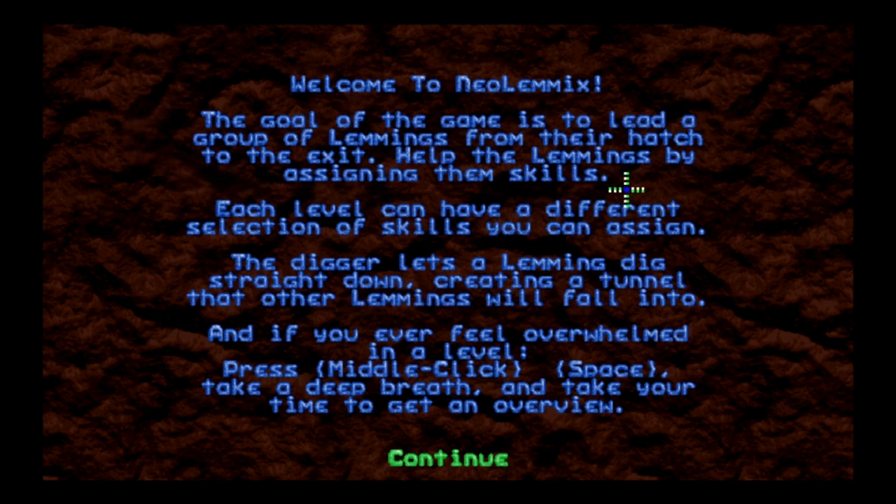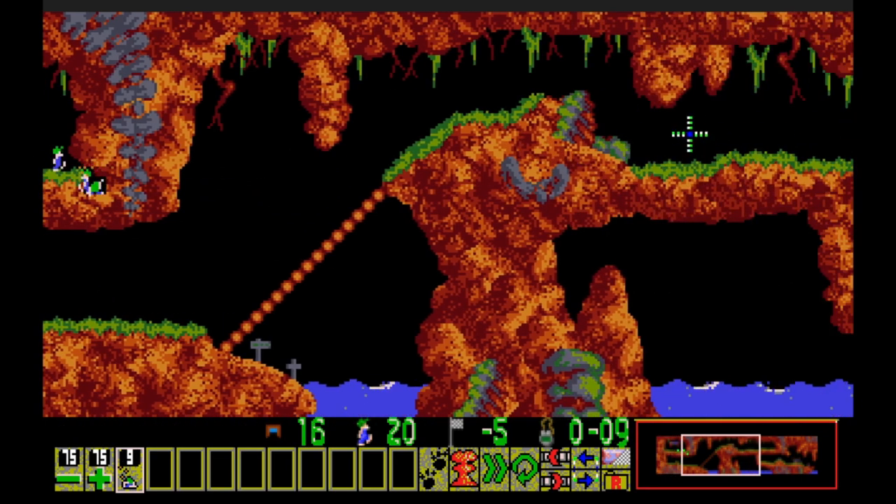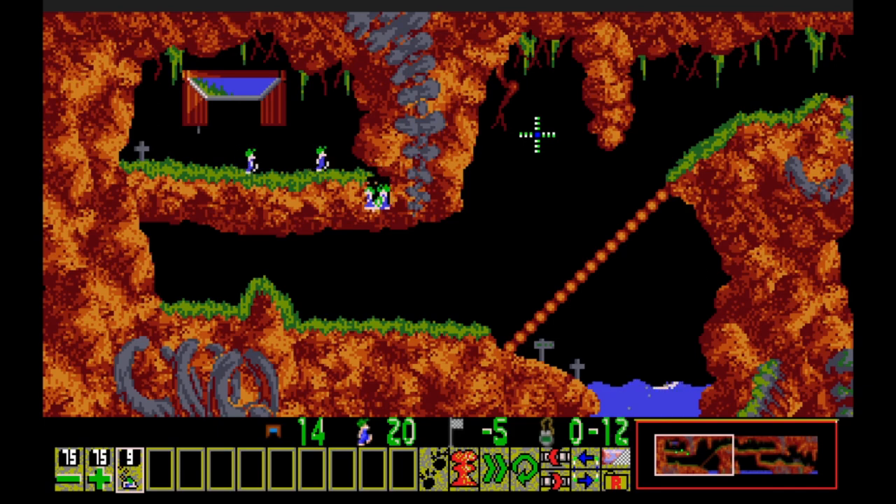The in-game tutorial says: the goal is to lead lemmings from their hatch to the exit by assigning them skills. The digger lets a lemming dig straight down, creating a tunnel. If you feel overwhelmed, press the space bar to pause and get an overview. I don't think I'll be overwhelmed by a level that just involves digging, so let's dig in the nook here.